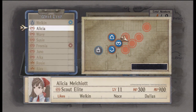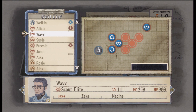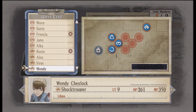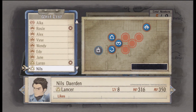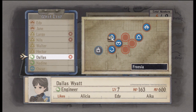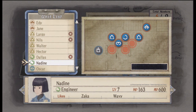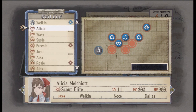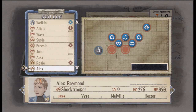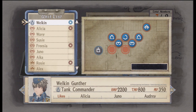We also need a lancer somewhere. I'm trying to remember - there's a specific way you're supposed to do this. I need Rosie there. It has to be Rosie. It's always a bit of a fiddly one. I'm pretty certain you get bombed around here. I need another scout - Alicia, I'm gonna have to have you anyway. So that's all I need: lancer, engineer, two scouts. That looks about right to me.